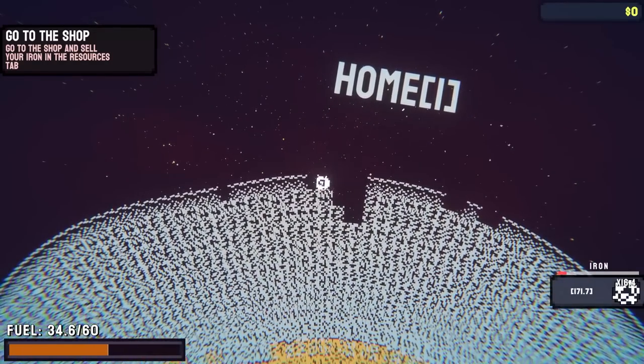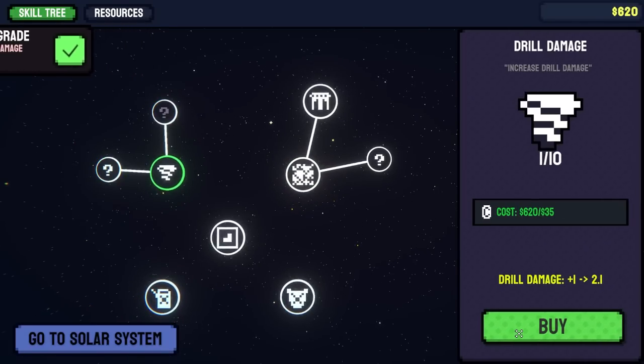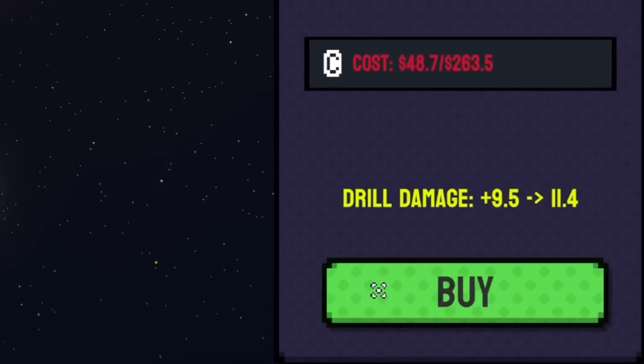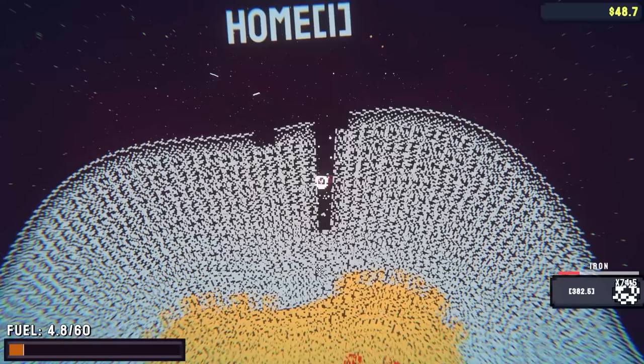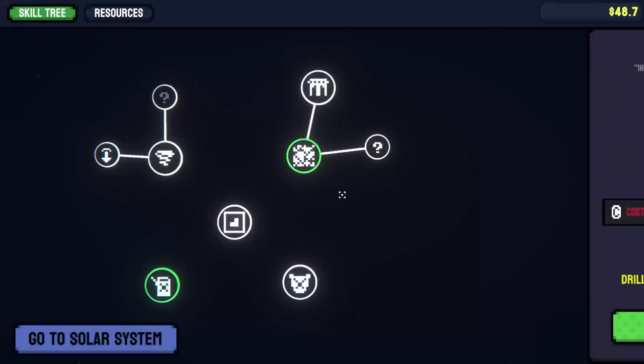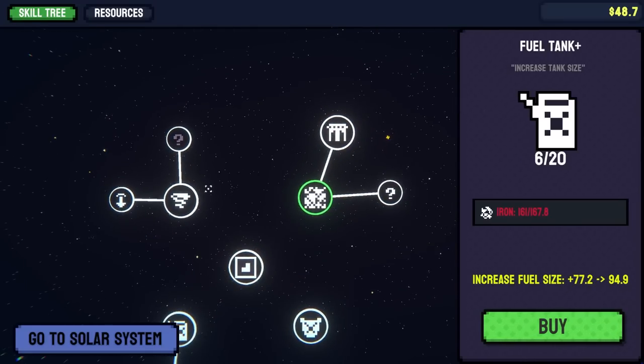I launched myself the wrong way. You can also sell the resources you get, get some money, and now I can do things like upgrading my drill damage. Let's just do that a few times. Dealing 13.5 damage now to this iron — I most definitely need more fuel though. Easy enough. That also just takes iron and with every upgrade I unlock it goes deeper into the skill tree.